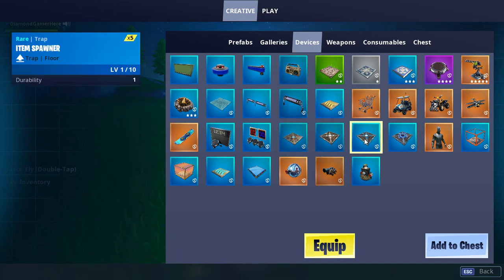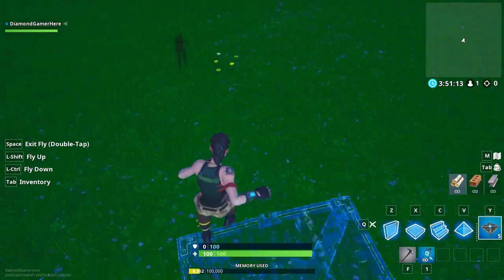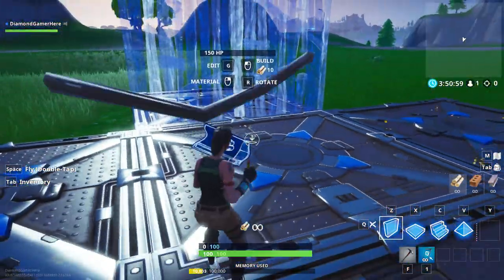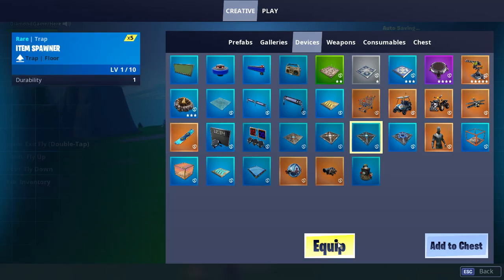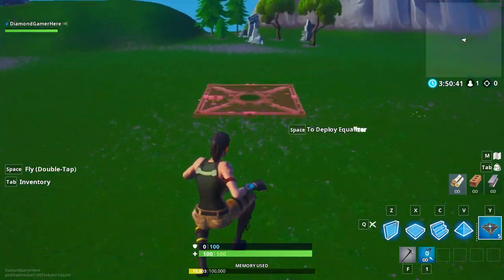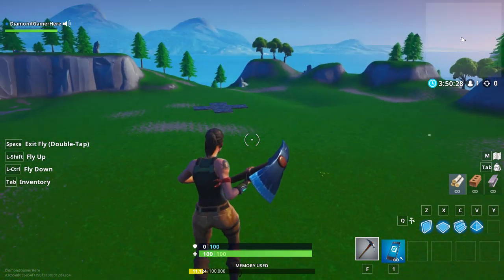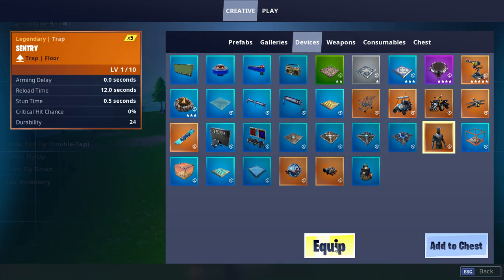So we're gonna first start with these item spawners. What we're going to do is grab them out and go one, two, three, four, five - as you guys can see there's a cross or times pattern with five item spawners right there. And I'm gonna grab some more item spawners and go to the other side of the map and place five more down. I should have set this up before recording, but too late now.